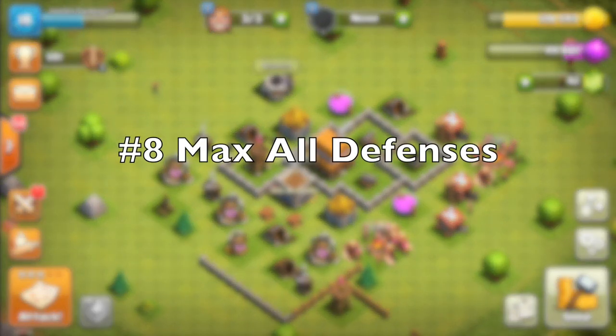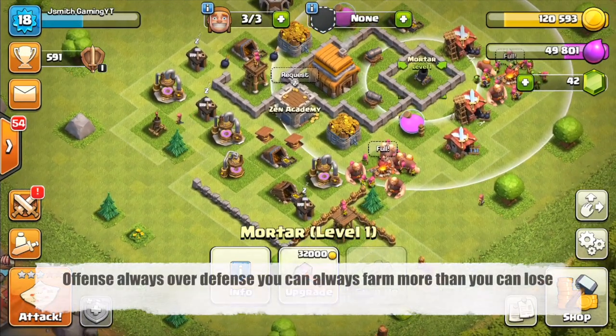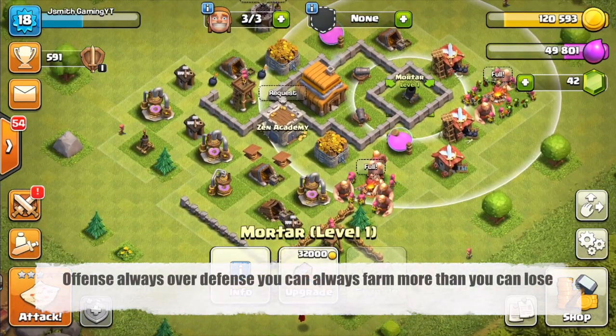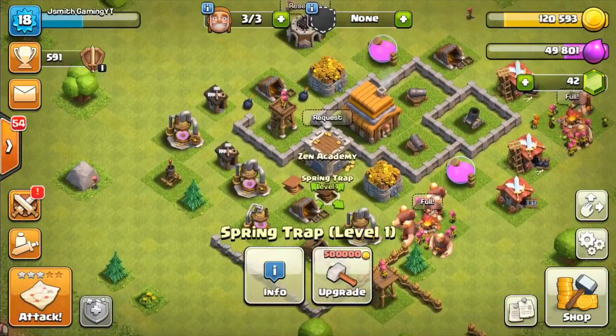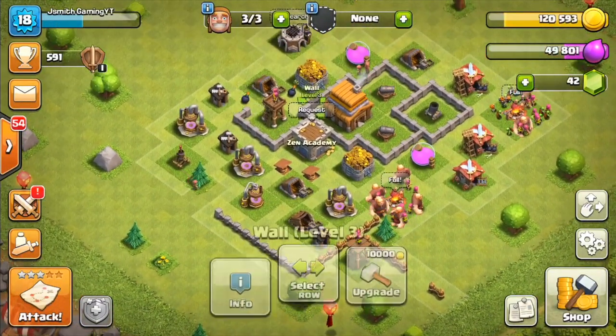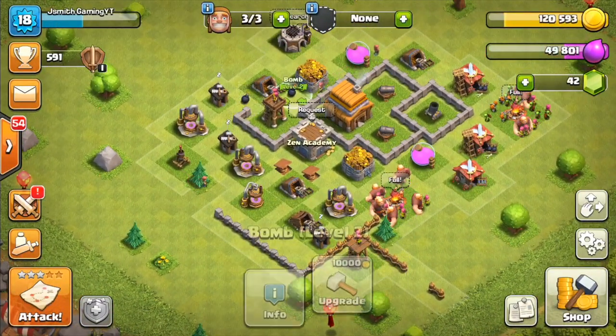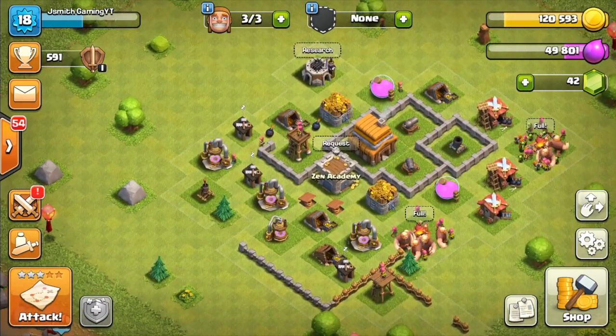After you've done the storages and collectors, I would finally go ahead and max out your defenses. There's really no particular order in which I would do this, but just start maxing out your defenses. Unfortunately you cannot max out traps at Town Hall level four, but that's okay — you can upgrade the bombs to level two if you haven't already. And that's really it for the Town Hall 4 upgrade guide.